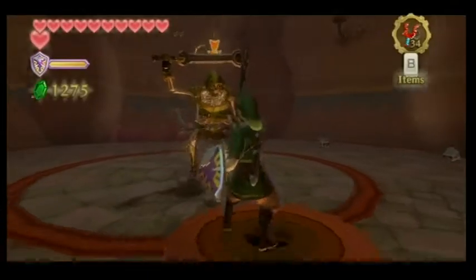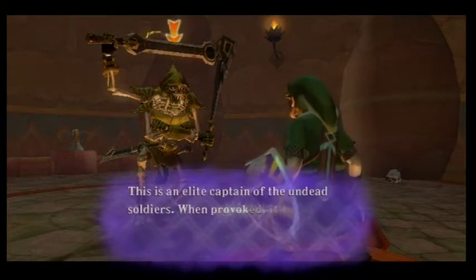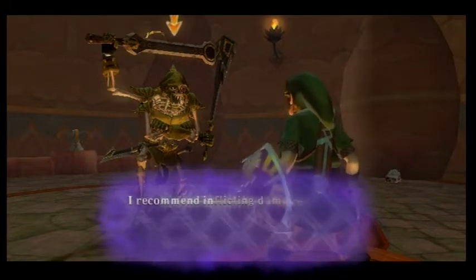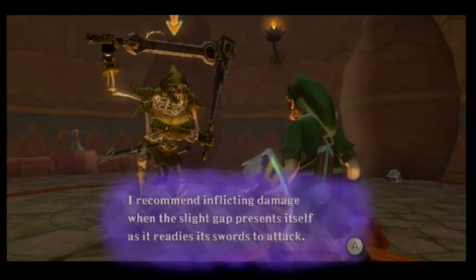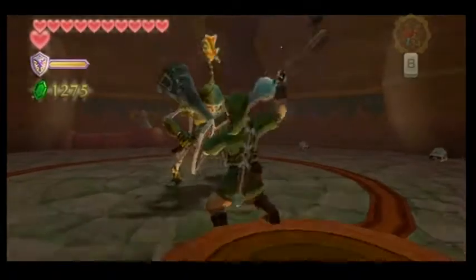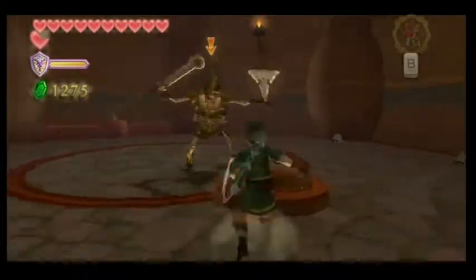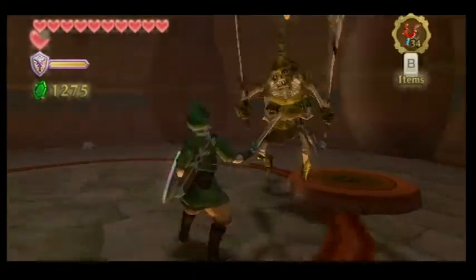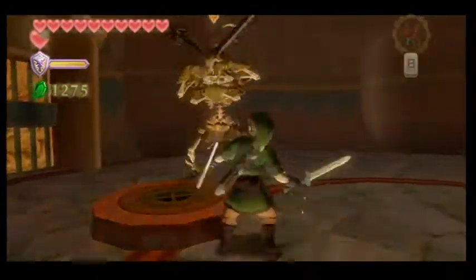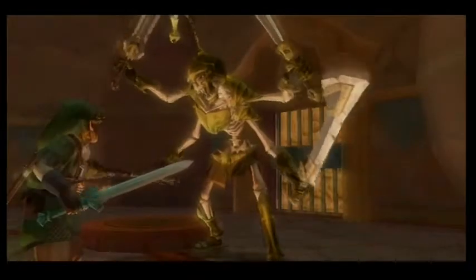We looked up. Target Lock: Stalemaster. This is an elite captain of the undead soldiers. When provoked, it has the ability to strike with all four of its sword-wielding arms. I recommend inflicting damage when the slight gap presents itself as it readies its swords to attack. It's going to act like a band of Stalfos and be the pushover that normal Stalfos are — unless they're in a group, and then I get slaughtered.